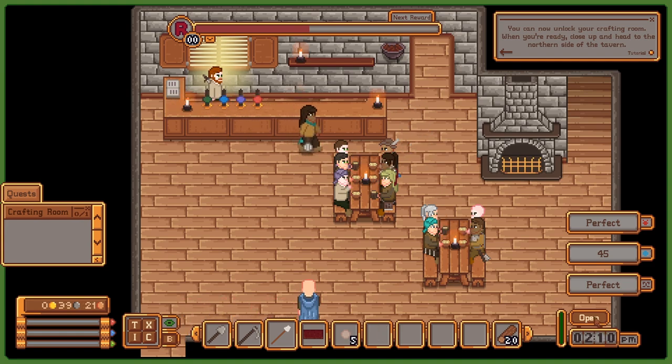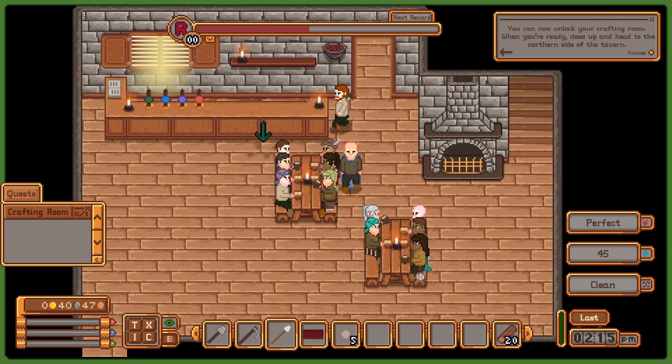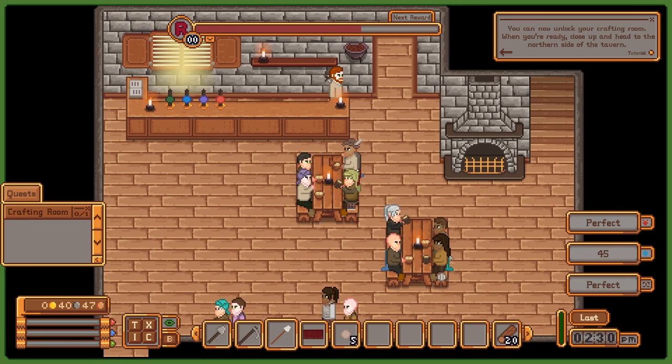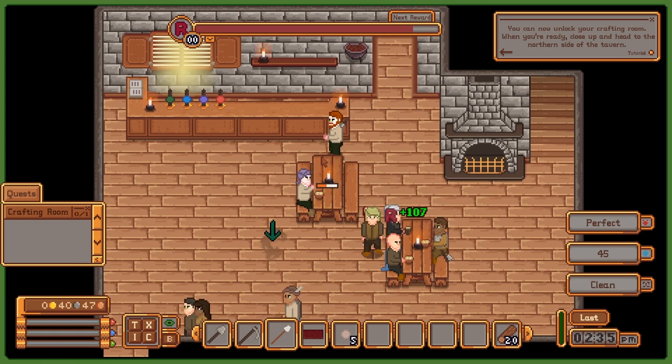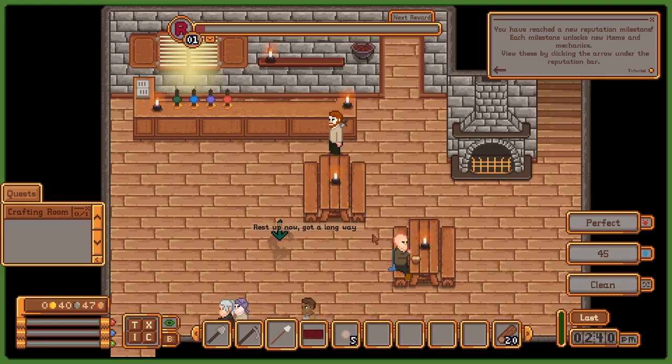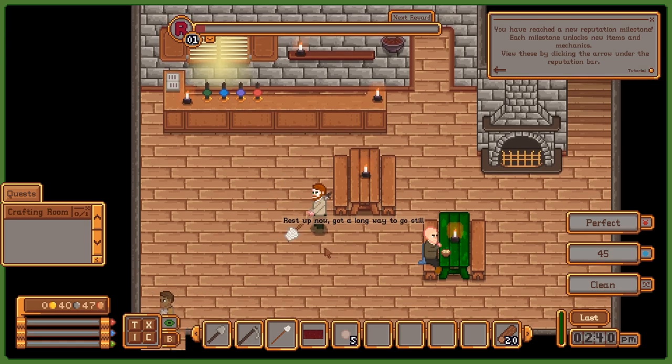I'll serve you first before I go into combat with dirt. Look at that reputation pour in—everyone seems to be pretty happy. My arch nemesis, dirt, strikes again. I gained a level with reputation—I guess this is how you unlock things and progress throughout the game. There also seems to be a tech tree where I can unlock new recipes, but first I gotta go mano-a-mano with this dirt.